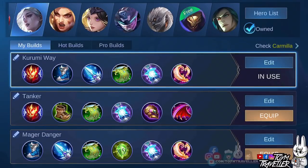There are so many items that you can buy for Carmilla. You can focus on items that grant magic lifesteal, further slowing effects, and items that increase health regeneration effects. The Karumi Way build can help you survive team fights by improving your health regeneration and focusing more on magical lifesteal. You can also consider the tanker build if you prefer to be more durable and less of a damager. The maker danger build can help you burst more in team fights. But let's talk about the Karumi Way further.